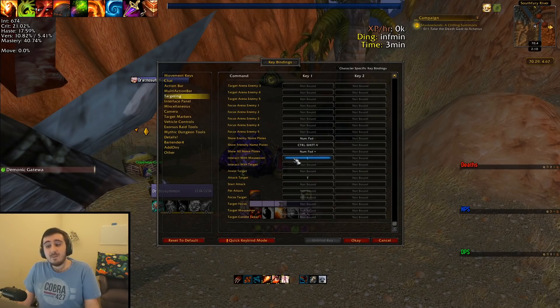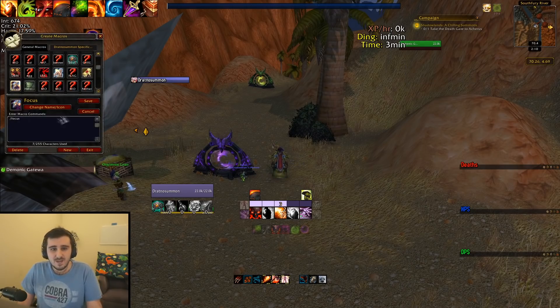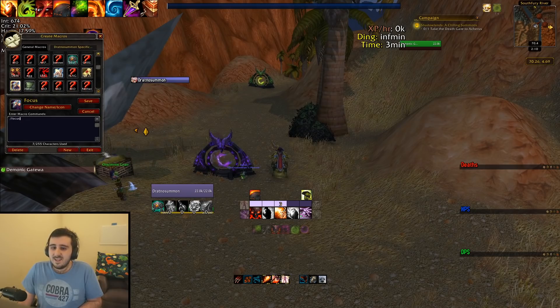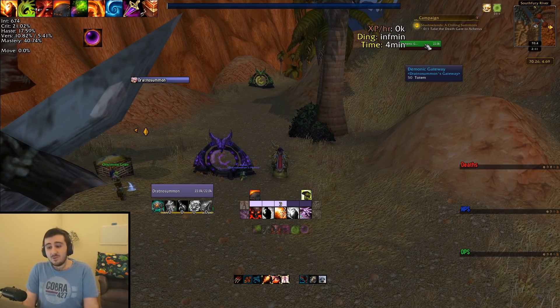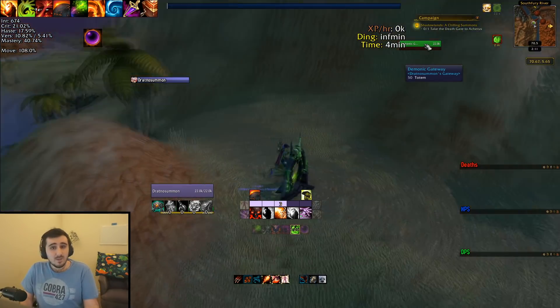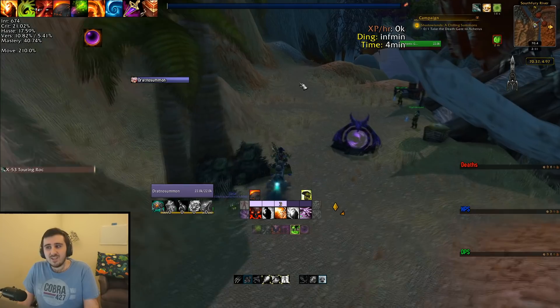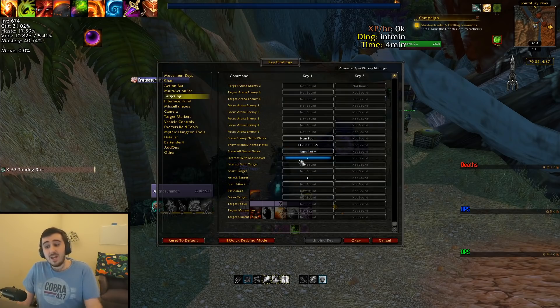Here's the new way to do that. You're going to use interact with mouse over again, but rather than trying to spam the gateway location itself, you're actually going to focus the gateway. You do a /focus @mouseover macro to set focus on the gateway. Then you have a focus unit frame — everybody has focus unit frames — and you mouse over that, which is always there, always in the same place, 100% reliable. Then you hit your interact with mouse over bind when it's time to do the mechanic. That is a 100% reliable way to use your gateway every single time.